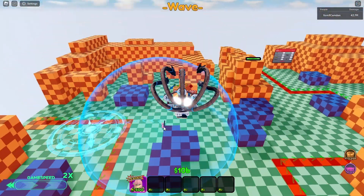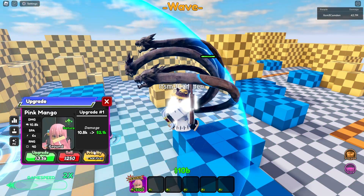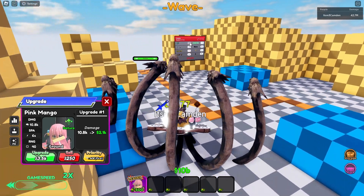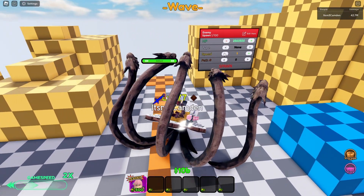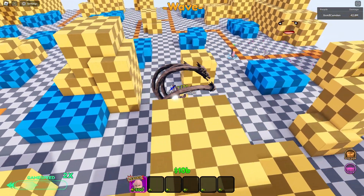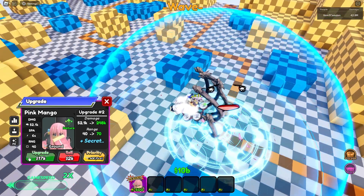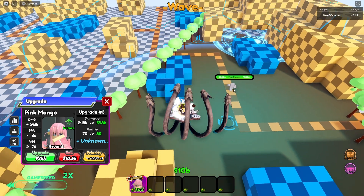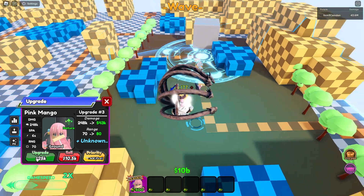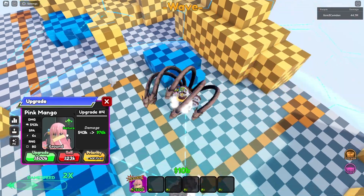Now the thing you guys have all been waiting for: the review for the unit I got — obviously Bocchi. First upgrade: 10k, pretty decent. Honestly for how cheap she is, she could be story mode meta. Let's spawn into these guys — okay, that's not good, I spawned into craft guys. So as you can see: first ability 10k, second ability 52k, and then the secret ability — you want to use that all the time. Pretty big AOE — 543k. I think this could be pretty good for story mode.